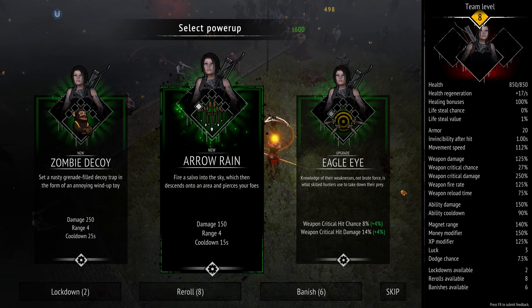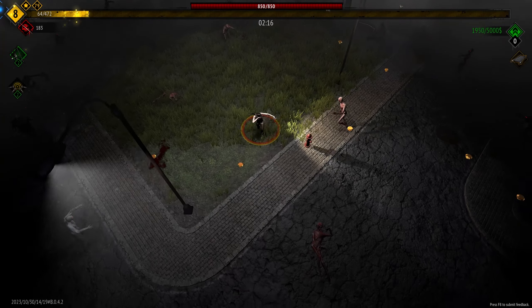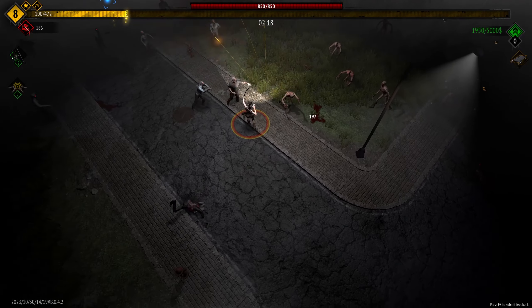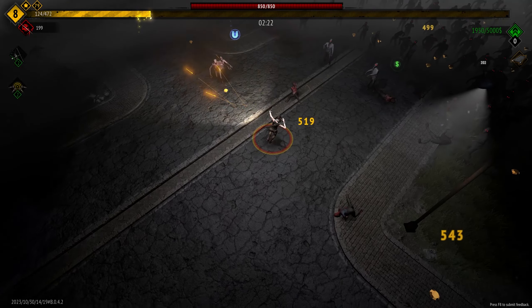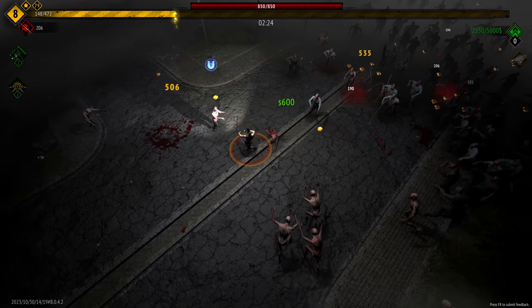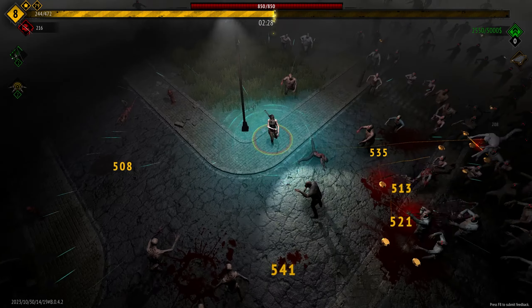It's generally only safe to stop when I know it's completely safe to do so. We'll take Eagle Eye. You are stopping to open up a new box or to rescue a survivor. So the next time we get an option to rescue a survivor I think we'll go ahead and take it, because I wanted to focus primarily on upgrades for this character first.